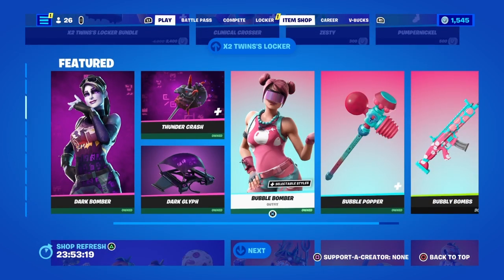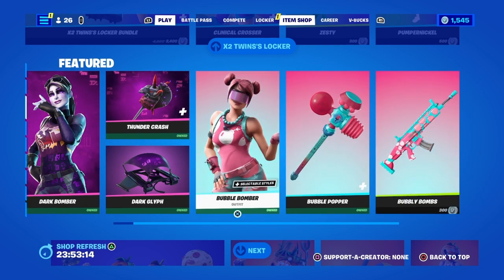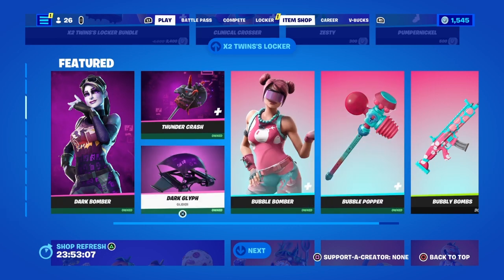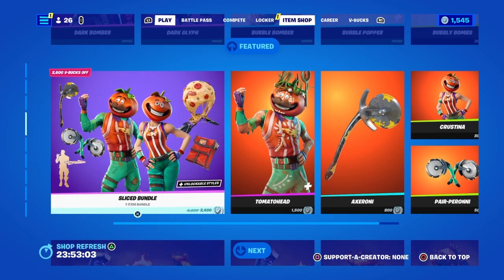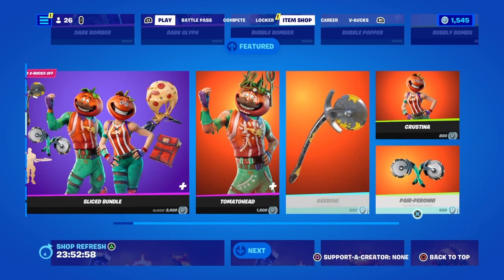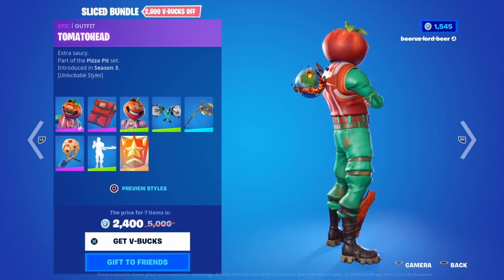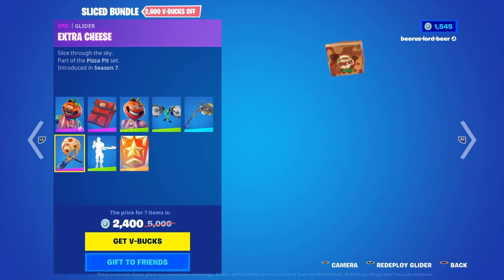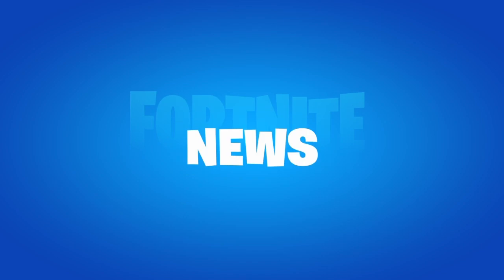We got the bomber back — both of the bombers, this dark and bubble. All right, very nice. And do you guys like some pizza? I will cut it for you. It's very cheesy — you can make the glider, that's how much cheese we put on it.